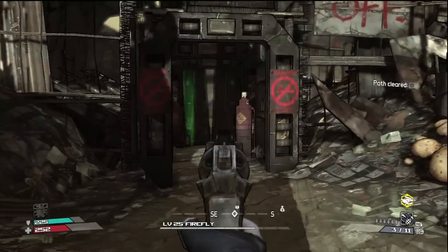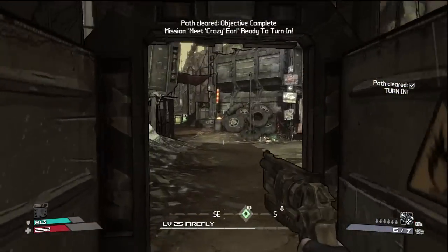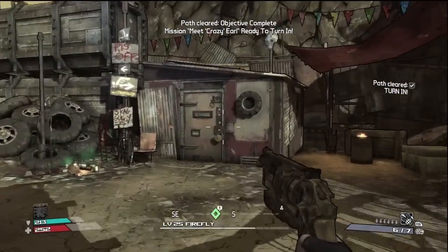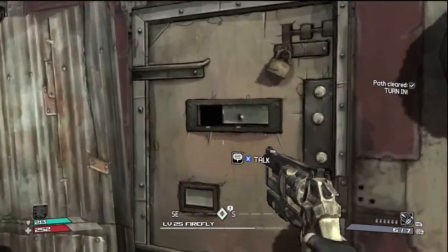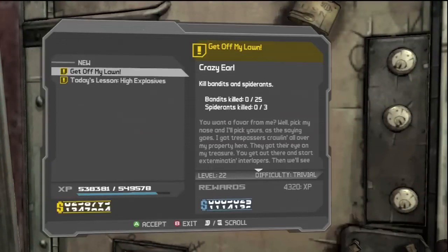To get past here you have to shoot these — it blows up the canisters and the door, clearing the path to Crazy Earl who's in here. 'What you want?' I want to talk to you and meet you.